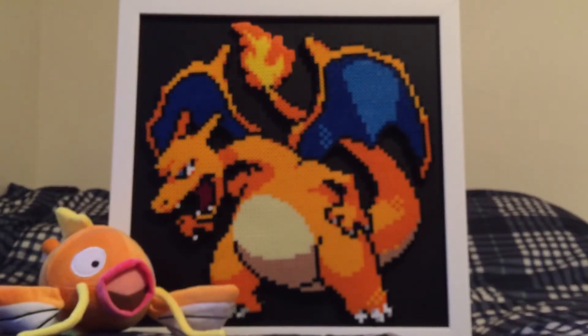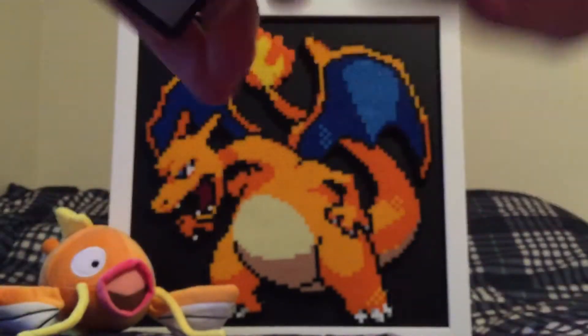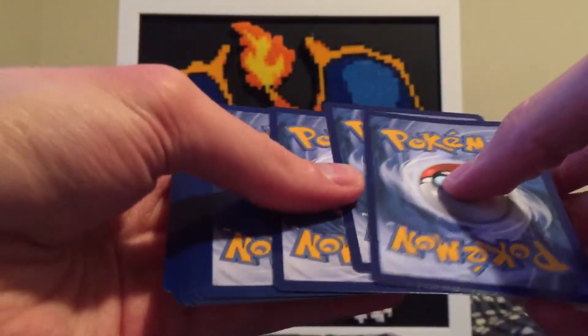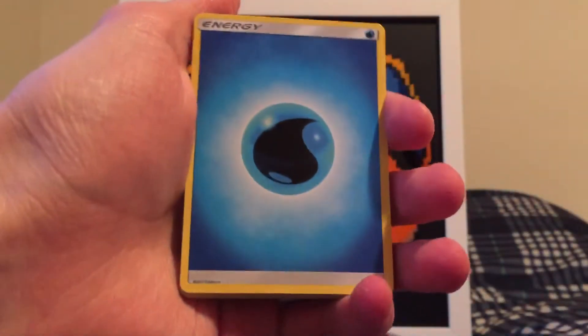Because we got two Sun and Moon packs, both with Lunala on the cover artwork. Let's see what we get. Here's the codes for these — let me know down below what you guys get. I am also doing some Guardians Rising stuff if you guys haven't noticed, so definitely check those out as well.